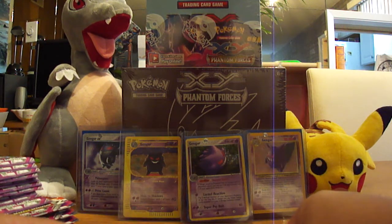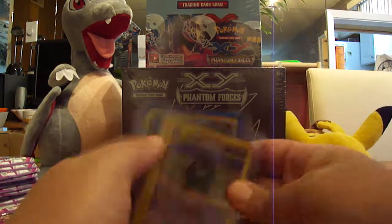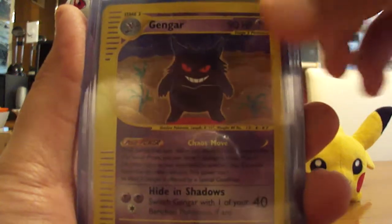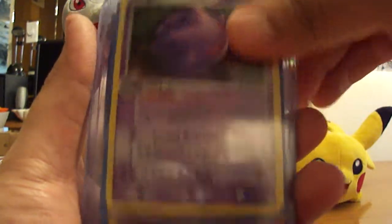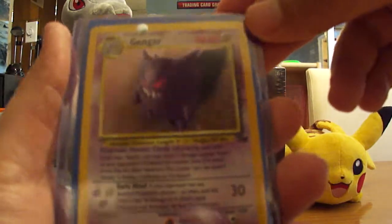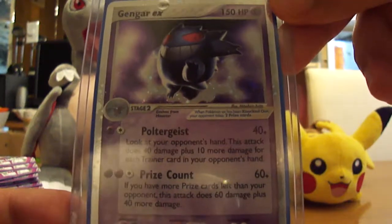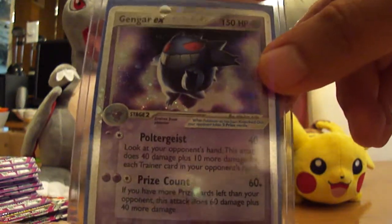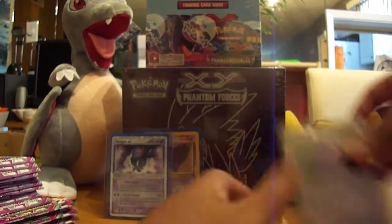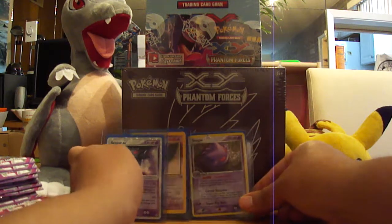I did pull some of my favorite Gengar holos from my collection — I'll show these real quick. This one right here is a holo Gengar from Expedition Base Set. This one is a Gengar from Legend Maker. That one is the first Gengar ever printed, I believe, from Fossil. And this is awesome — I think this is the first ever Gengar EX from FireRed LeafGreen. Really cool cards from my collection, hopefully bringing us some good luck and helping us pull some Gengars.